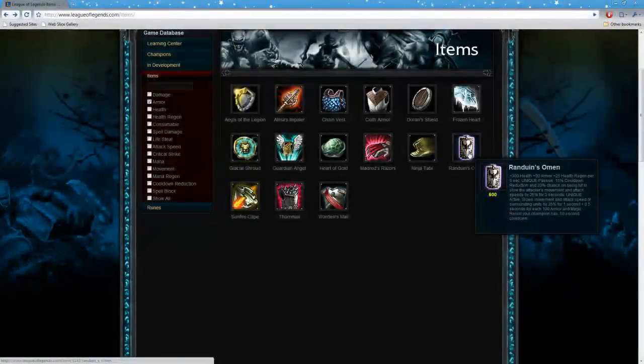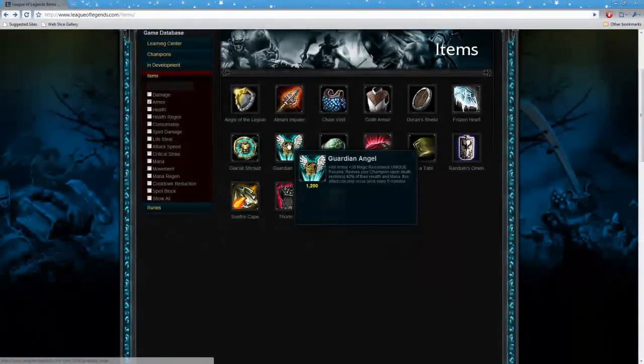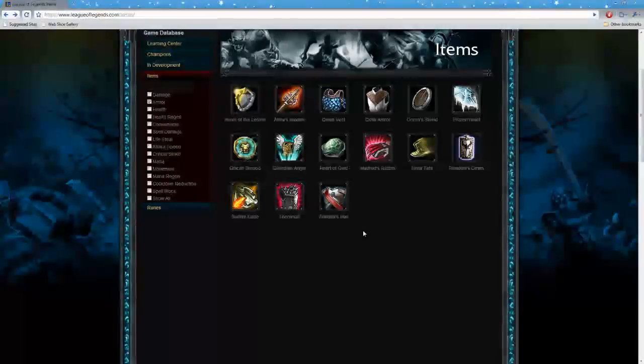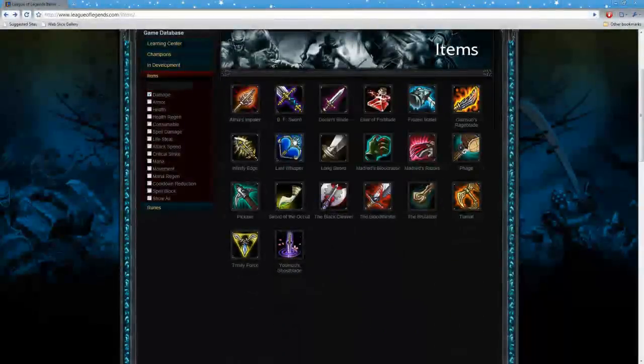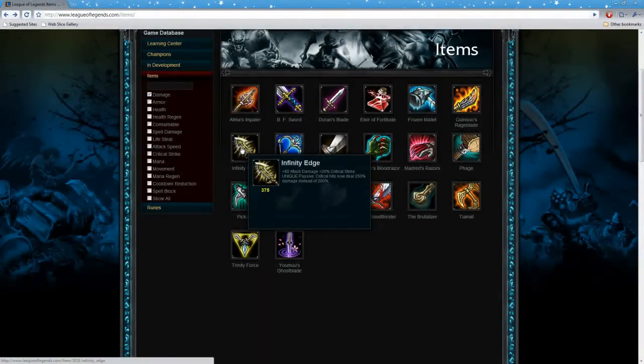Later in the game, after getting Force of Nature for magic or Randuin's Omen for armor, you might pick up a Guardian Angel for even more armor and magic resistance plus a revive. Once I've gotten enough survivability and I seem to be surviving fights okay, I go for an Infinity Edge for damage. As a tank, you don't want to be ignored — if the enemy can just ignore you, they'll kill your team. So late game, I get damage so they can't ignore me. I prefer the Infinity Edge.